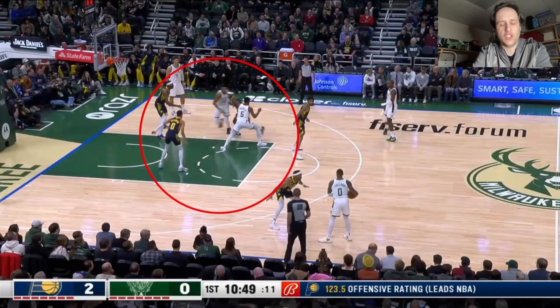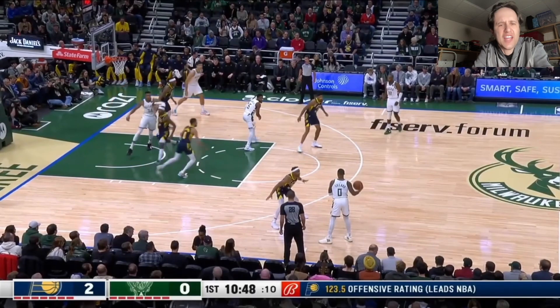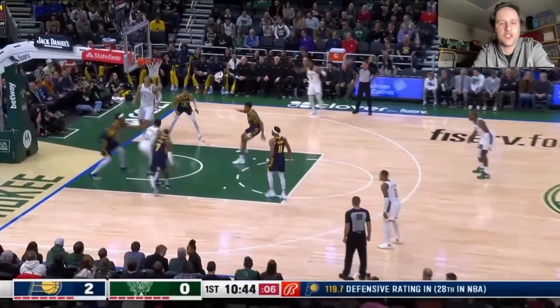This is really simple right here. With Giannis, this is a cross screen. Tyrese Halliburton has got to jam Giannis as he comes through this cross screen so Buddy Heald can get on the other side. Tyrese Halliburton doesn't touch him. So now Giannis has got Buddy Heald sealed down low. He's got to front the post without backside help. Catch, turn, couple of dribbles — two.